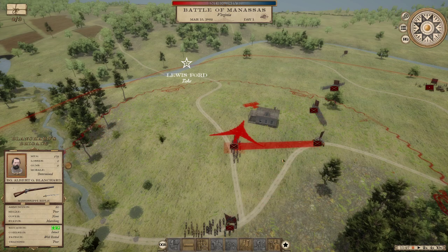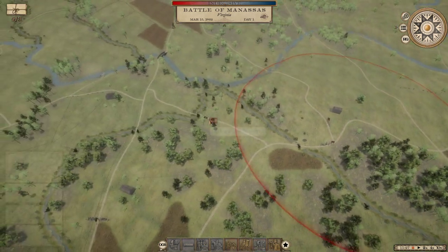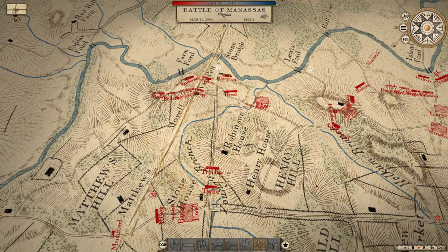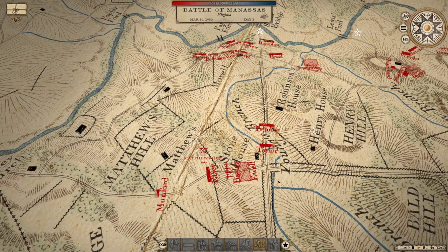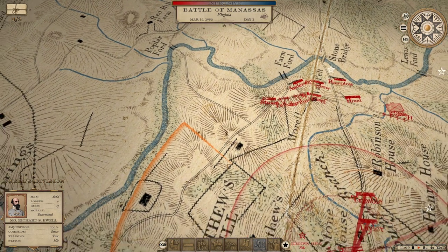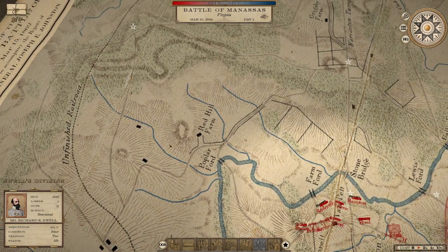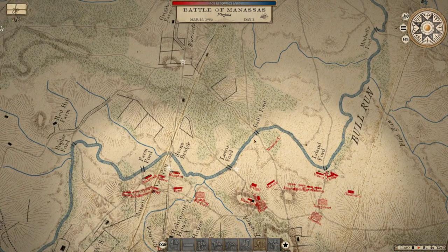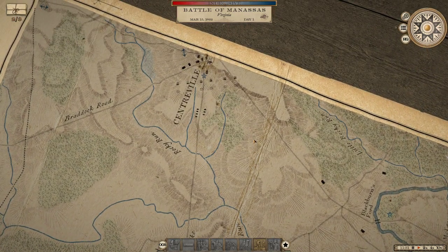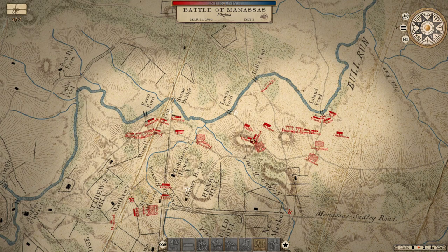I have heard reports that supposedly the battle AI isn't exactly great at this point in time, but I suppose it's to be expected to some degree. I think really the best thing I could do is potentially move over this way to Red Hill Farm. I think I will do that — at least then we are in a position on the extreme flank. We do need to actually be in a position that can possibly envelop the enemy. I just need the enemy to make itself known to us really.